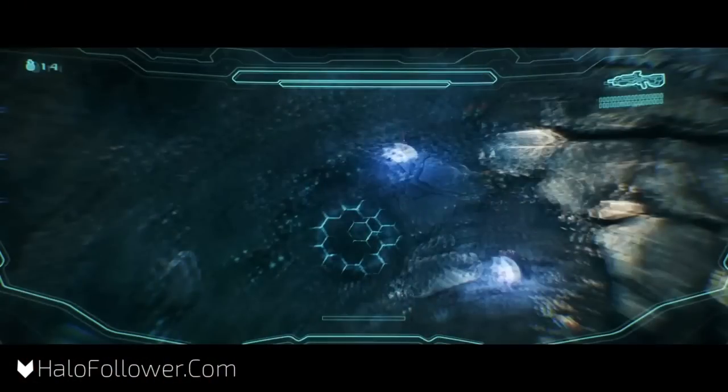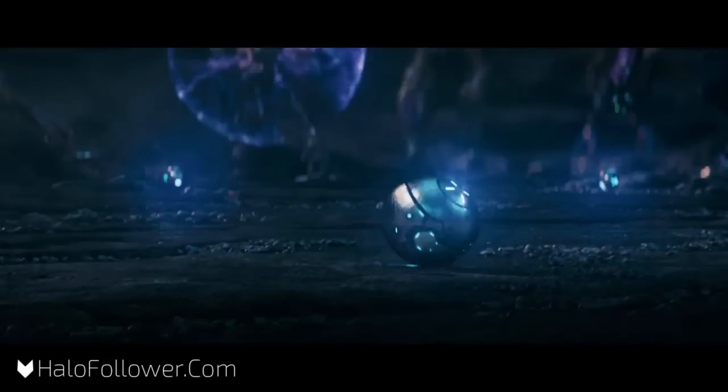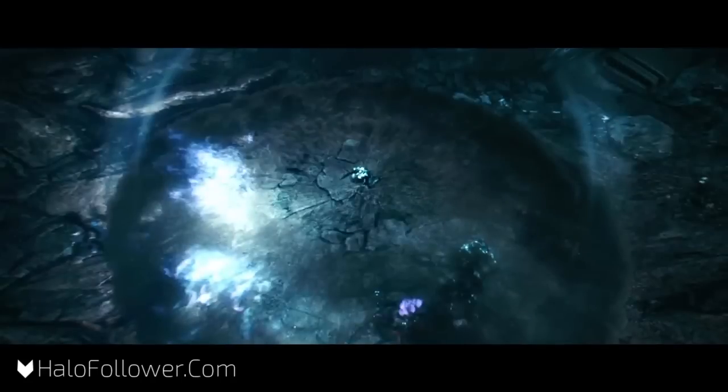Once he climbs up on the edge, he uses his visor mode that we were talking about last time. This appears to highlight enemies much like the Halo 3 ODST visor, which could suggest some dark areas needing such an ability. He also has 14 grenades from the looks of it. Locke then leaps and does a ground pound, and the radius is just enormous.